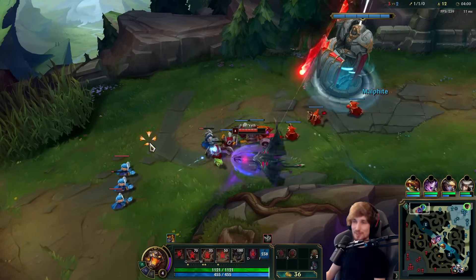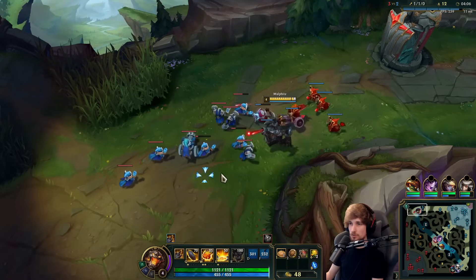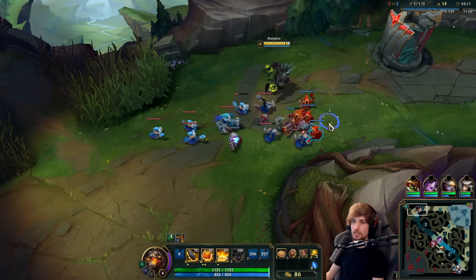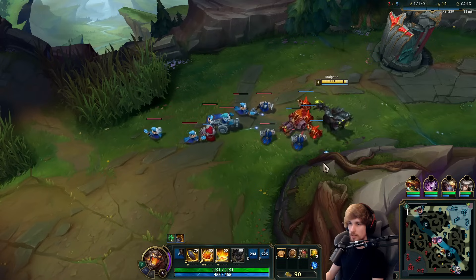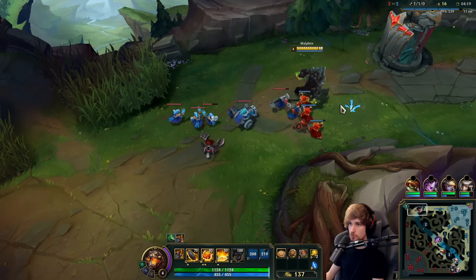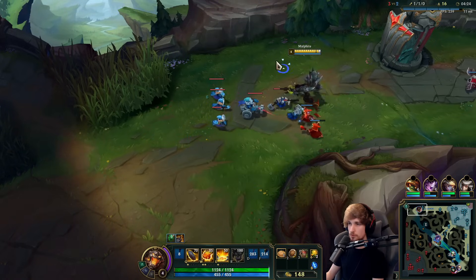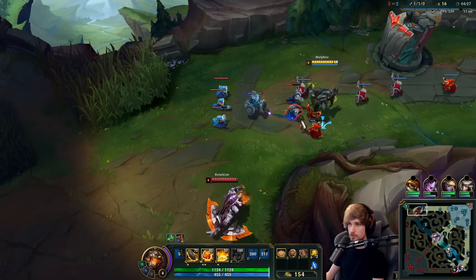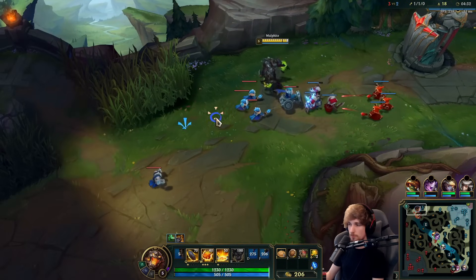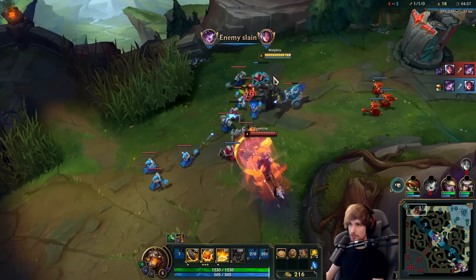I'm not going to lie, this jungler is trolling — he got to kill me, but then he shoves the lane directly into me, which is actually going to make Renekton lose all his farm and push me really far ahead. I specifically chose to buy Bramble's Vest because it completely counters Renekton's healing, making him heal a lot less. We're also putting points in W so we can tank up a lot more.